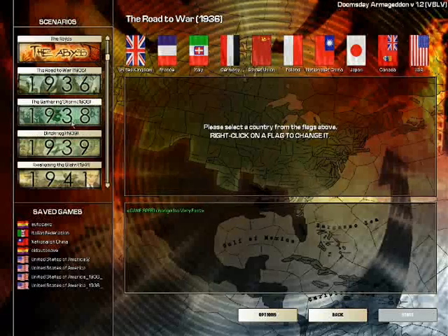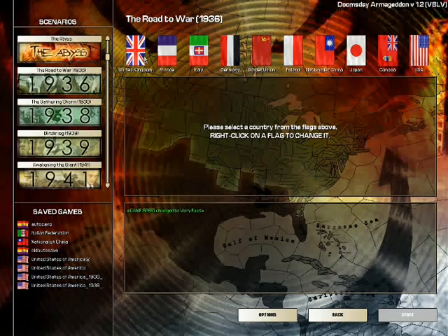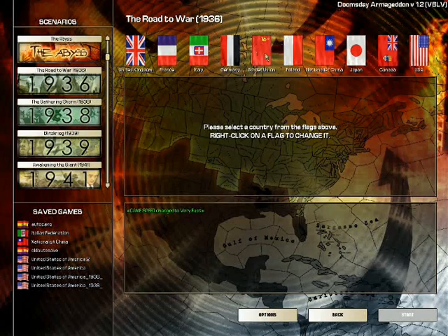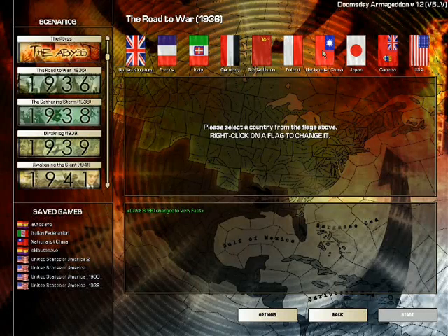On this side are different scenarios. As I explained in the first video, I want to choose 1936. Here's the breakdown of pretty much the important countries within this year: United Kingdom, France, Italy, Germany, Soviet Union, Poland, and Nationalist China — which is the Republic of China, the original mainland before they were taken by the Communists in 1948.